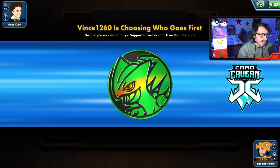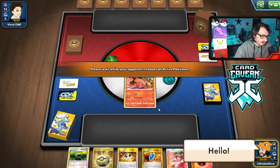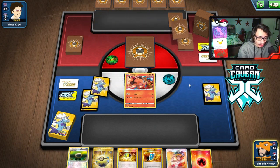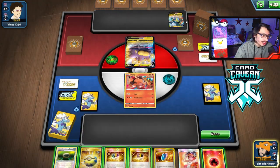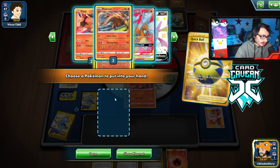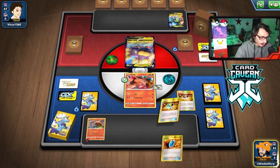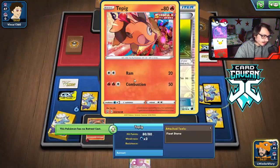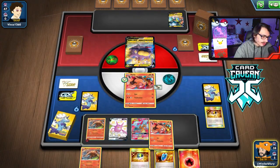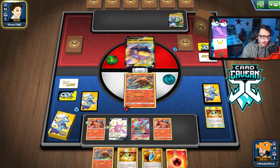Lost the coin flip but they let me go first — thank you. Our starting hand isn't bad. They flip over a Vikavolt — that's scary. We don't have Dedenne. Grab Heatmor, and I might as well do Crobat now to get that extra draw. I didn't get too much off that unfortunately. Retreat into Heatmor and pass. I have a Welder for next turn but I don't think that'll get me Rare Candy Emboar.